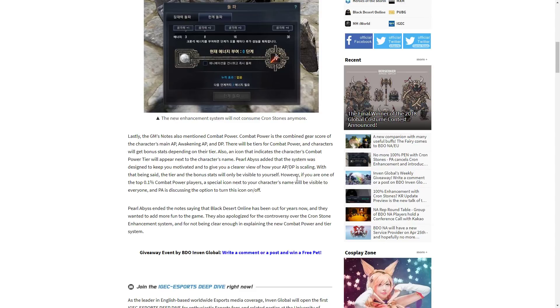The GM notes also mention the combat power system, which is the combined gear score of the character's main AP, Awakening AP, and DP. There will be tiers for combat power, and characters will get bonus stats depending on their tier. An icon that indicates the character's combat power tier will also appear next to the character's name, meaning you'll be able to see a person's gear score and just how powerful they are. If someone with a gear score of over 600 comes to take your spot, there's not too much you can do as a lower gear score player. If the bonuses are achievable for most players — like current 450 to 500 gear score players — it could be a way to bridge that gap.